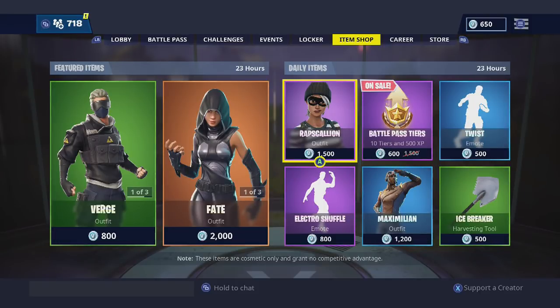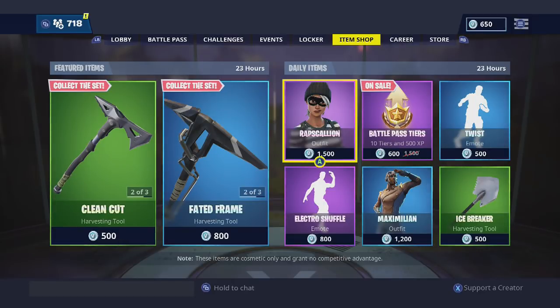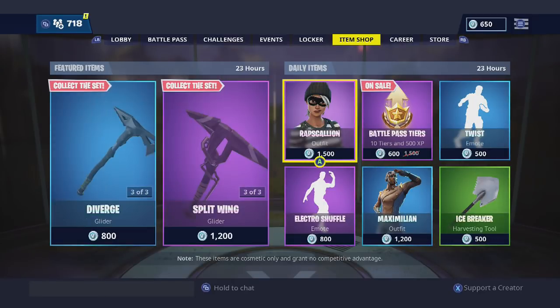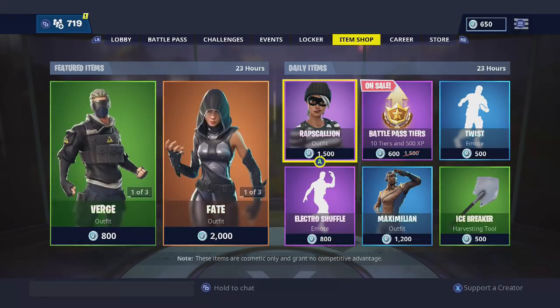For today's shop we've got the battle pass tiers, which I'll be going over in a little bit. We also got a couple of returning emotes — Twist and Electro Shuffle — but the shop's not really that good, I have to say.